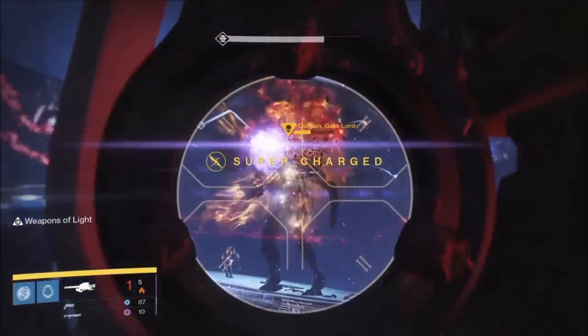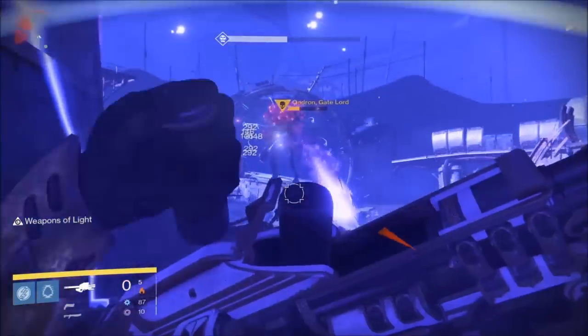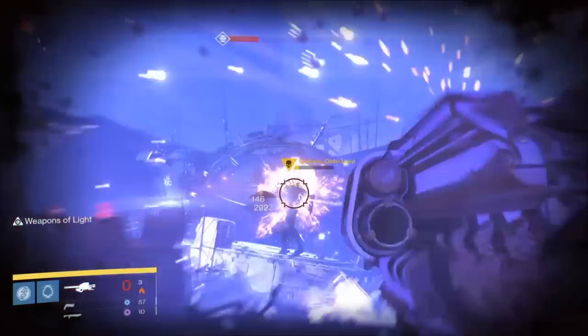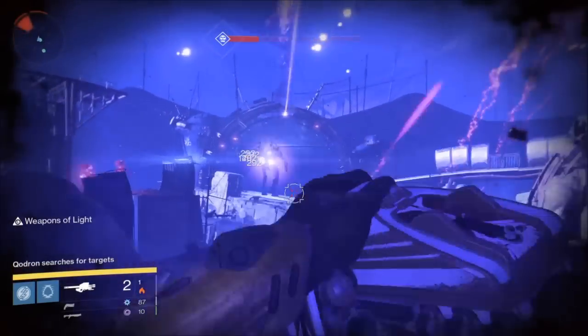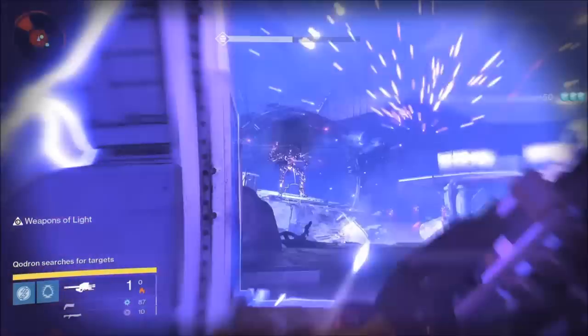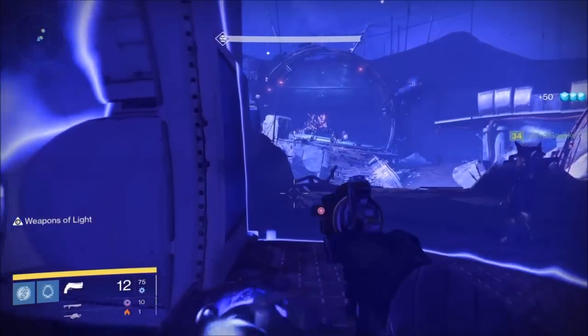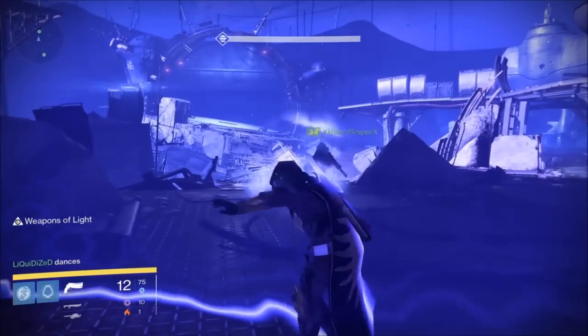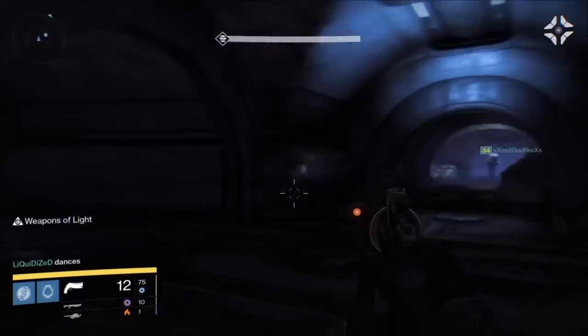If you've got three Gjallarhorns, this is the method for you. Super easy, as long as you have a Titan to put down Blessings Alight. Actually, he doesn't even have Blessings Alight here — he's got Weapons Alight, which isn't working because we're firing Rockets. So it would have been better to have Blessings, but we had Weapons. Didn't really do anything extra.